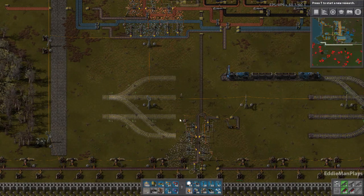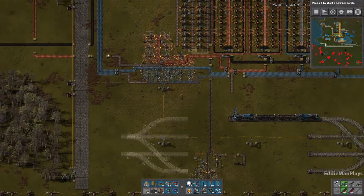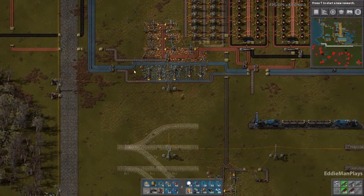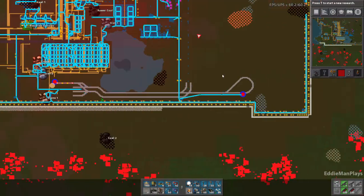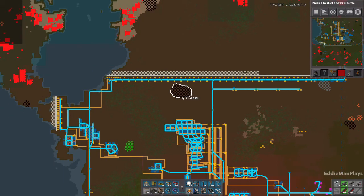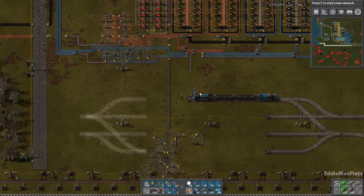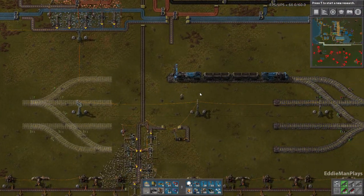I'm going to have to build this whole thing out because of copper — we're going to run out of copper. I've actually purposely cut the copper line here so I would get this patch done first. Plus we have all this copper over here which we'll definitely be tapping when we start building modules and late game items that need high copper amounts.